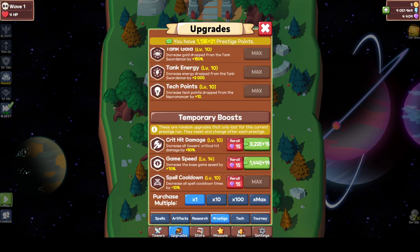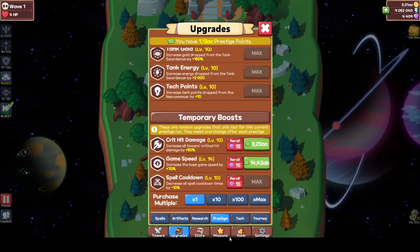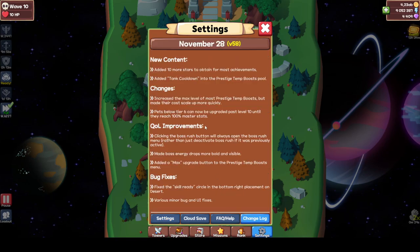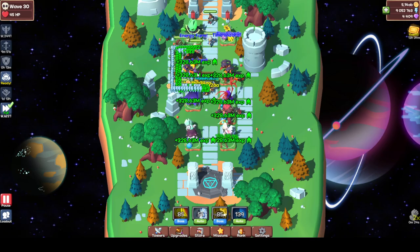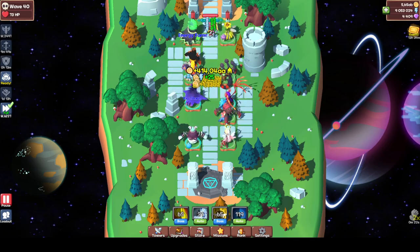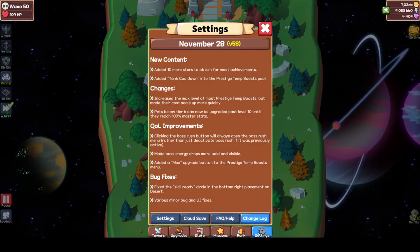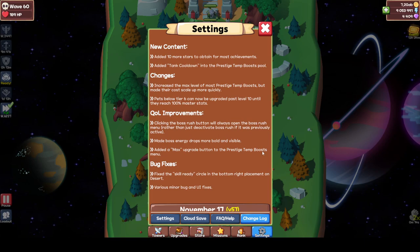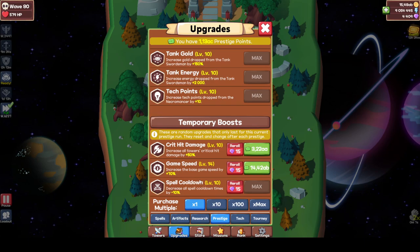Back to the changelog: made boss energy drops more bold and visible - as you can see they're basically like the experience stuff, so there we go, 30, which is really nice. Added a max upgrade button to the prestige boost, which is the thing we already saw - not only max but also 10 times and 100 times, which is really awesome.